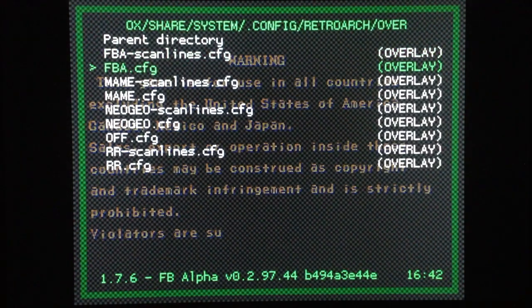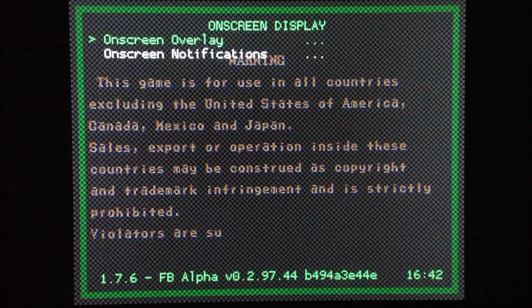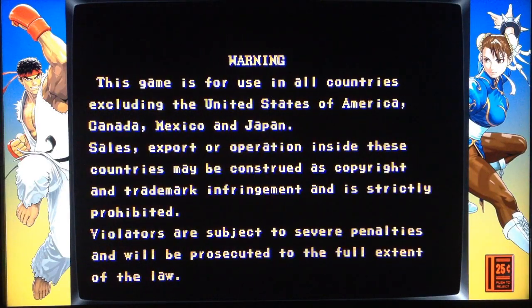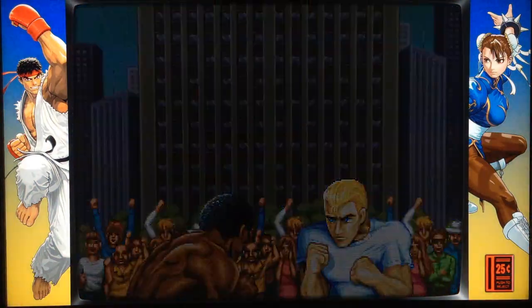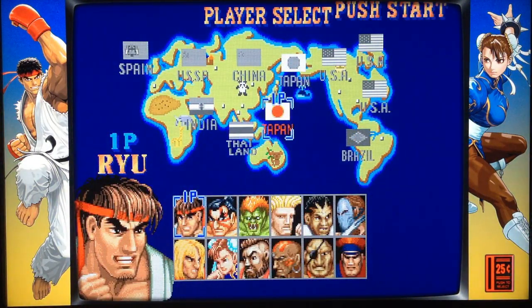In this case for Final Burn Alpha, if you select FBA that's the normal version without scan lines. If you select FBA scan lines you get the scan lines version. Same thing: go to overrides. If you don't save the overrides when you exit RetroArch and reload the game, you will not see the scan lines because RetroArch doesn't save the new edits. So here is Street Fighter with the scan lines — do the same thing for the main core.